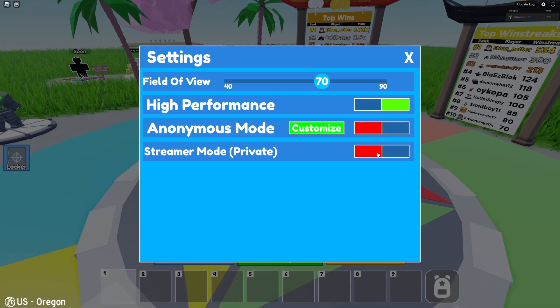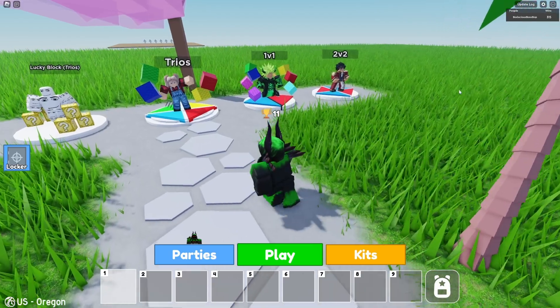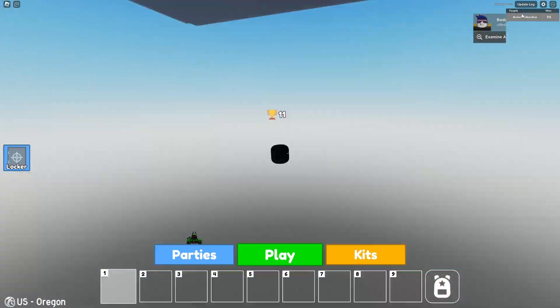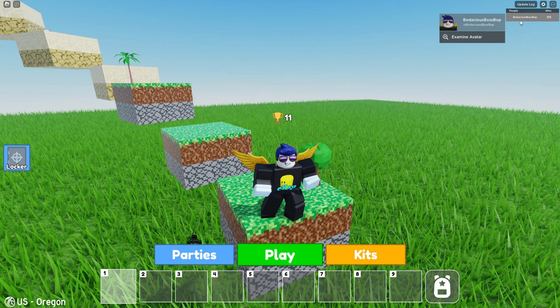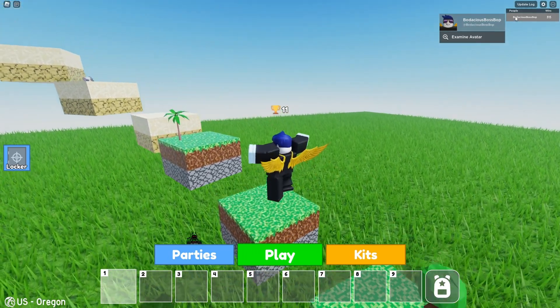There is also streamer mode private, which is the super advanced one. I turn it on and then I have a random username — I'm not Ckev anymore. This just happens to be one of Ckev's fans that copied his avatar, but it basically just makes your avatar completely random and your name random.